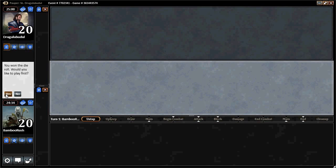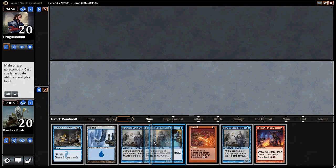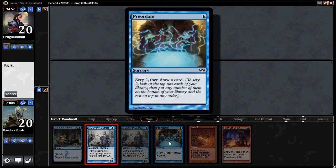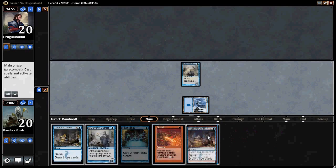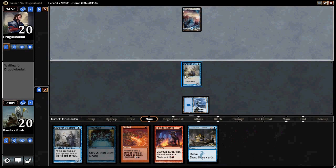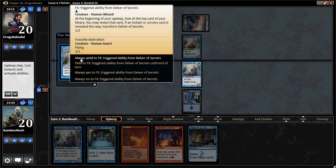Hey guys, Jason here again. We've finally won the die roll so we're definitely going to take advantage and play first. This is really interesting — we have just one land but we have two Delvers and a Preordain. Uncharacteristically, I am going to keep this one-lander on the play, because I think there's enough incentive here. A double Delver opener is one of the few times we'd want to keep a one-lander, and we also have Treasure Cruise to supplement.